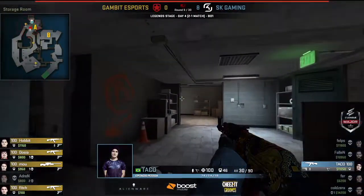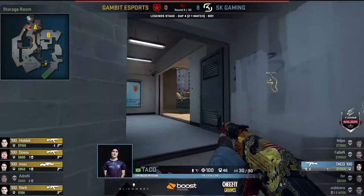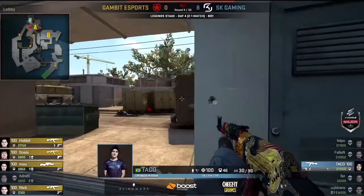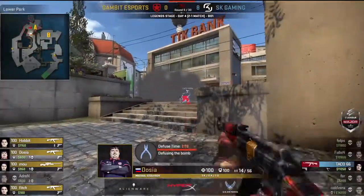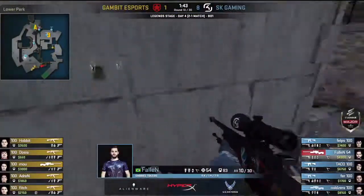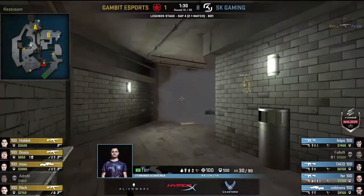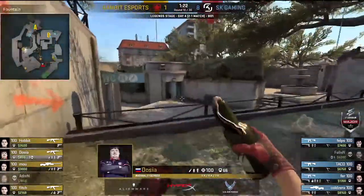SK's economy is amazing and Gambit's is not, so getting kills on Gambit will be very problematic for Gambit. The play from Taco is to get as many kills as possible. He emerges from the bank unbeknownst to Gambit, deploying a smoke as they back off. Fallen is going very deep on his own — this is a scary position for Gambit because SK have so much money, they can take all kinds of risks. Fallen gets a frag somehow — impressive — and now it's down to Fur to hold around the bathrooms. Gambit won't have much presence there.